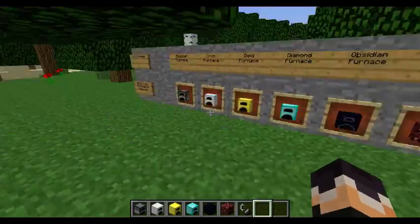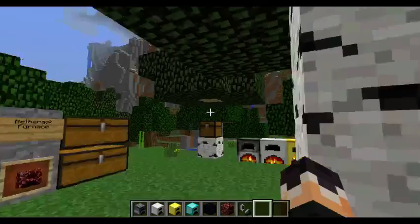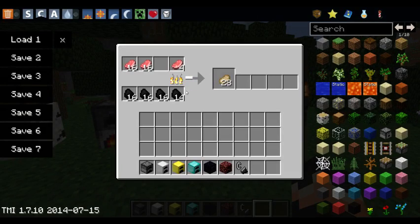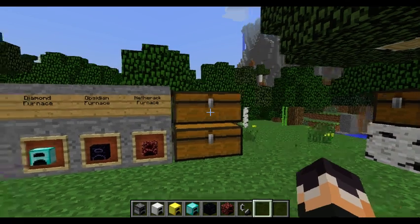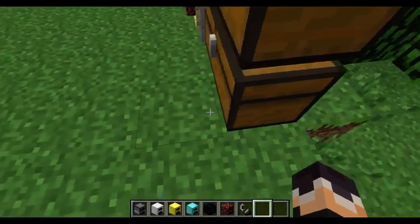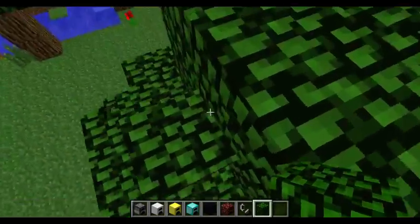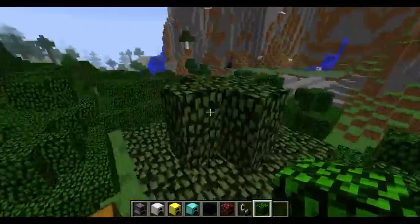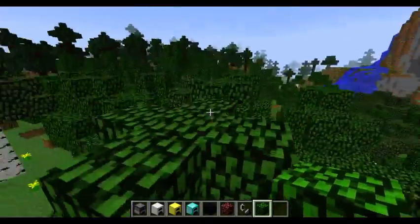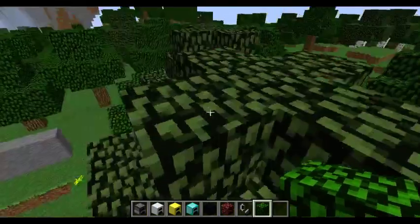Those were the five new furnaces as well as the old one. Also, the coal lasts the same amount of time — the only difference is it cooks stuff faster, so you don't waste more coal by using the better furnaces. Thanks for watching, that was the furnaces mod. I hope you enjoyed — like, favorite, comment, subscribe, all that good stuff. Goodbye!